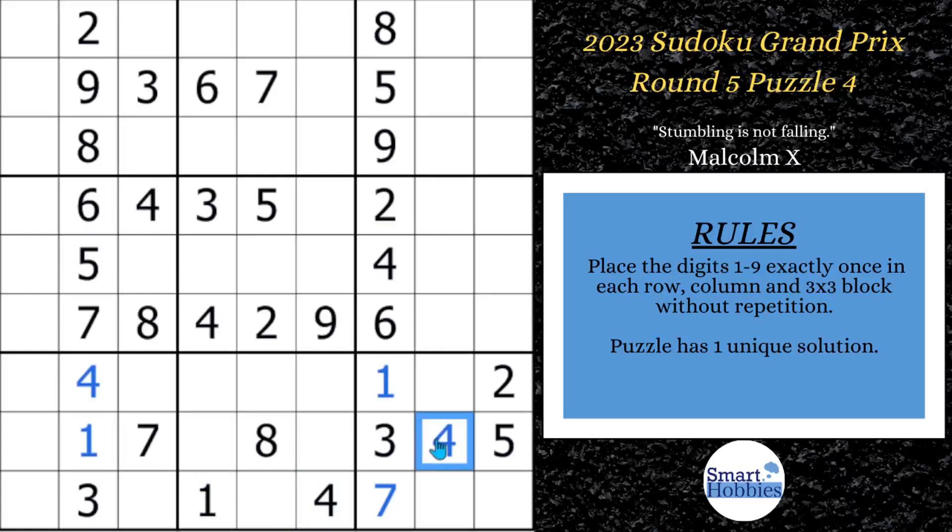Now we can move up a little bit. You might notice there's quite a bit of restriction here in row 6 — you only have 3 candidates available. Since you have a 5 right here, a 5 can't be there. And you have a 5 right here, the only place left for a 5 is right there, so we can solve that for a 5. Looking up, you have this 8 cutting across row 3 and this 8 cutting across row 1. We can solve for an 8 here.